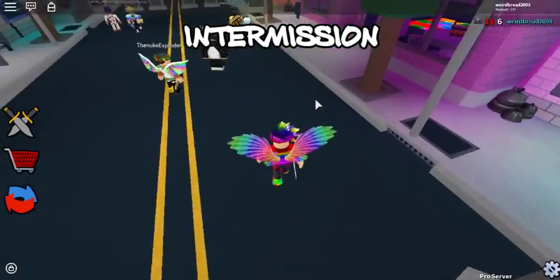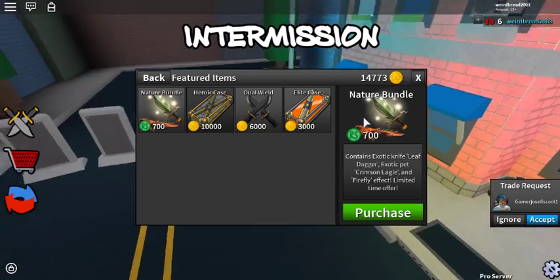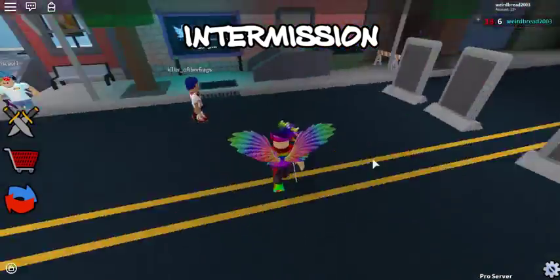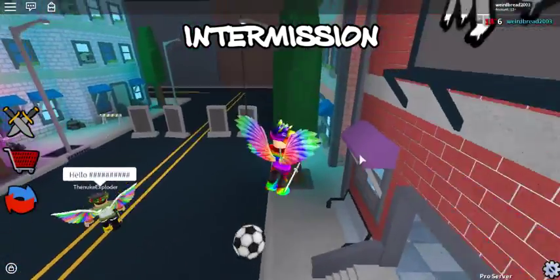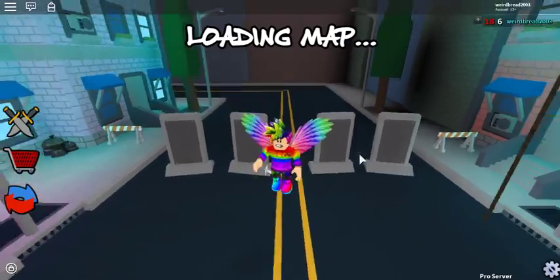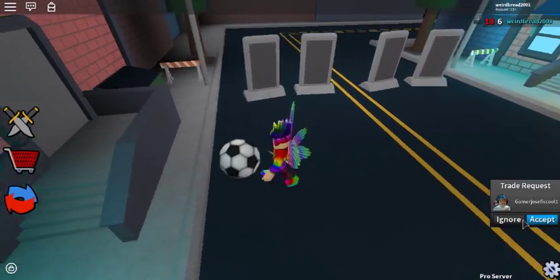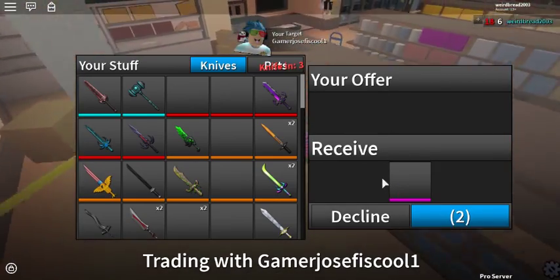Let's start with the price. The price is 700. Usually, bundles with effects cost around 800, and I know what you might be saying — it's pretty expensive. But if you think about it, it kind of is for 800, so that's why they decided to go to 700, which is a fair price. It's pretty cheap for an effect bundle, but I think it should be around 600, to be honest.